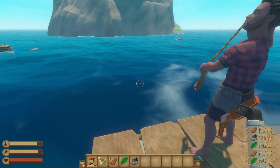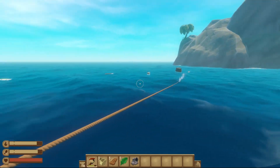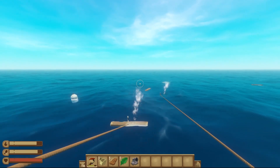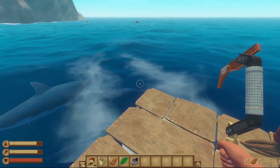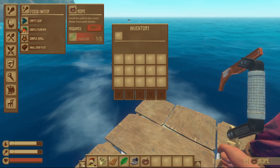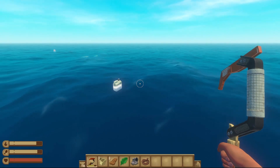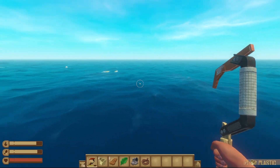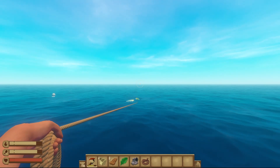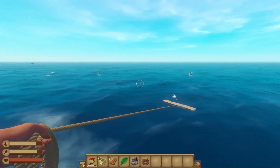We've missed that island. There's another palm leaf over there - can I get it? Too far. I have got three palm leaves. I'm gonna craft some rope and I am gonna craft a building hammer. I have a building hammer! Apparently I need two of something I haven't got. What do you need?